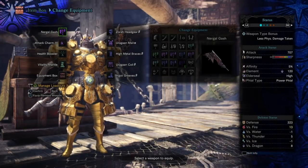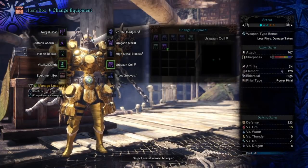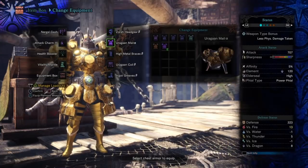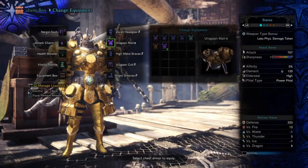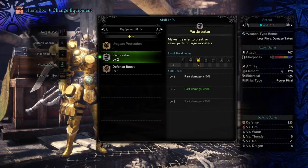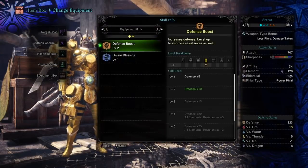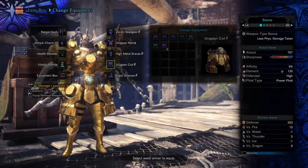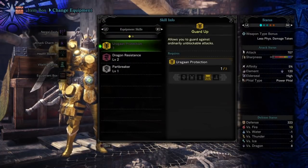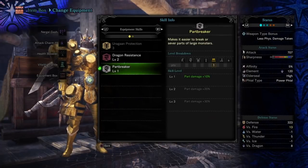Nurgle Gash isn't necessarily something you need, and neither is the Zora Headgear. You don't need it, but I'm using it. Ergon Mail you need for this — it has Part Breaker Level 2, which increases your part damage by 20%, pretty massive. You're going to need an Ergon Gem to get that, but you can pull it off. This one just has Defense 2. Ergon Coil is another one you're really going to need — it has Part Breaker Level 1, increasing your part damage by another 10% for a total of plus 30% part damage.